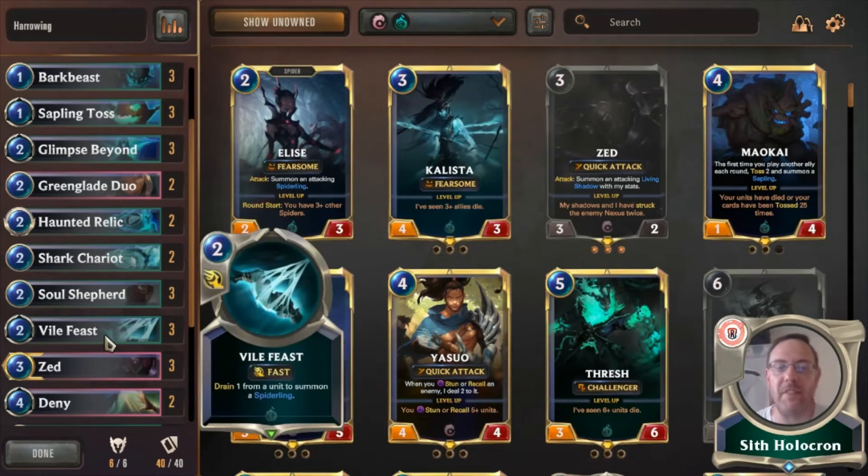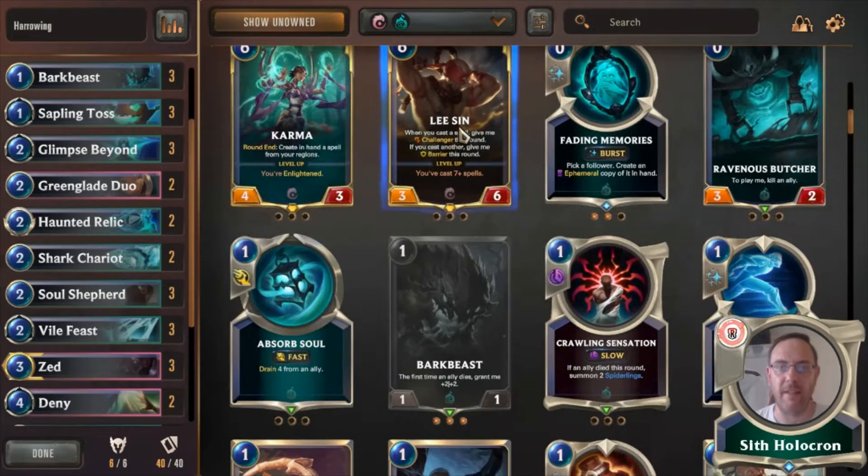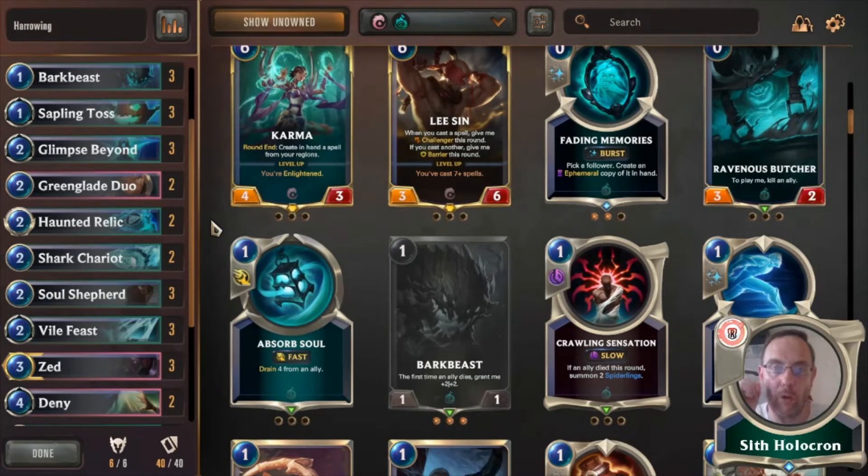Soul Shepherd helps, Shark Chariot helps — every time you throw Hecarim out that's summoning a Shark Chariot, it all builds up. Valtheast is amazing for two reasons. You might have noticed there's no 2-2 for the Gatekeeper to make him into a 4-3, and that's the reason why — I think that's a pretty bad nerf. Getting a 1-1 to a 4-4 was great; the 4-3 now dies to so many things — a Thresh attack, a Shen attack, a Lee Sin attack, a Zed attack. It's no longer the unit it was, so I haven't put it in this deck.